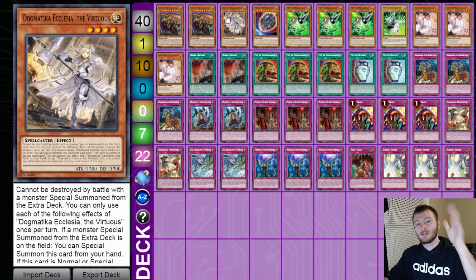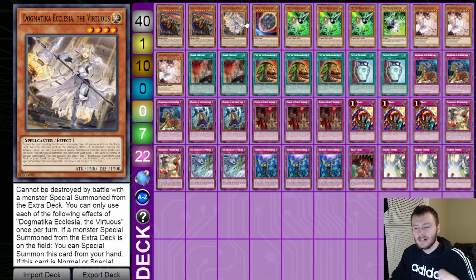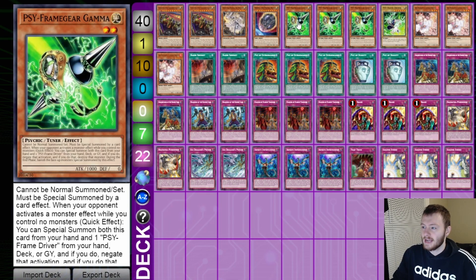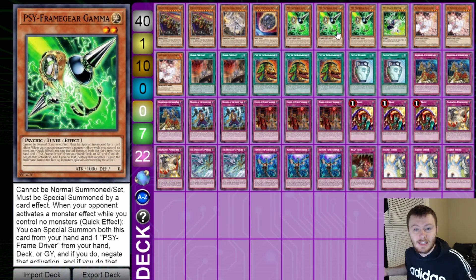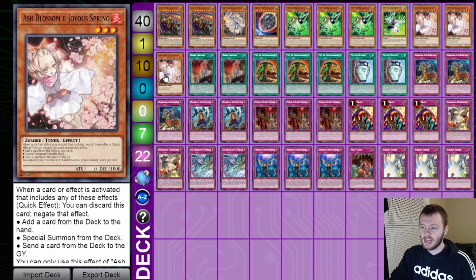We have a whole lot of hand traps — you can choose whatever hand traps you want. This video is coming out on January 27th and the ban list goes live on February 7th, so this is just something to get the thoughts going. We have one copy of Nibiru the Primal Being, and then we have our PSI-Frame package with three Gamma and one Driver. Gamma didn't get hit — it's at one in the OCG but we still have three of it, so POG. This card's still going to be really good because we're setting a lot of stuff on our first turn. Then we have three copies of Ash Blossom to close it out.